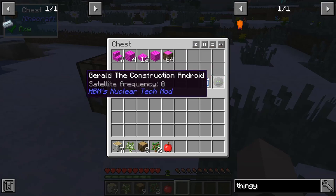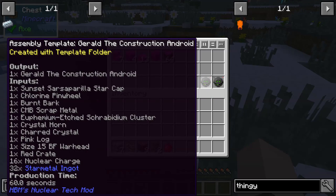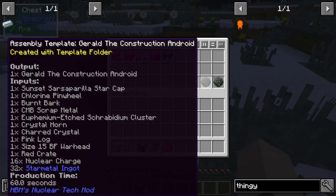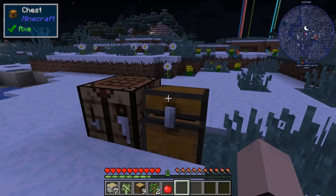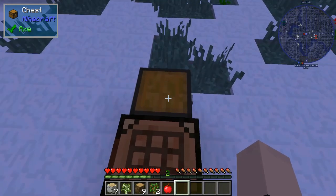The other thing you can use it for is crafting Gerald the Construction Android. You need: one sunset-size gorilla star cap, chlorine pinwheel burnt bark, some CMB scrap metal, ethereum-enriched scrabium cluster crystal, horned charged crystal, a pink log, a size 15 BF forehead, a red crate, 16 nuclear charges, and 32 star metal ingots. That is expensive — you'd have to sell your kidneys to get one of those.